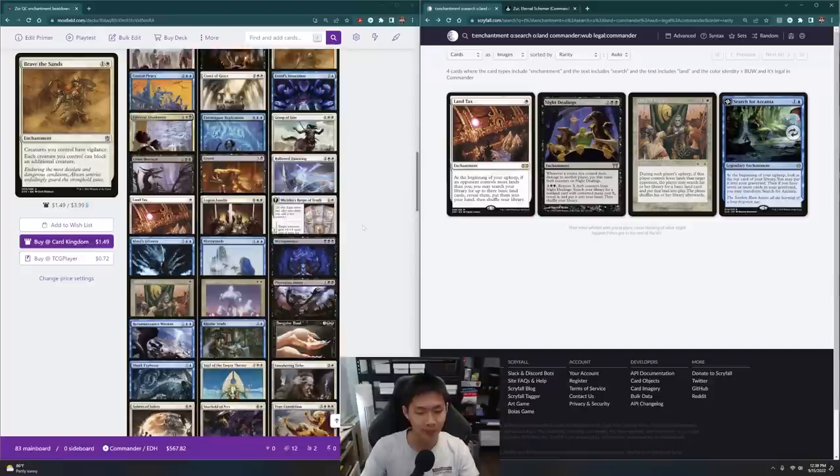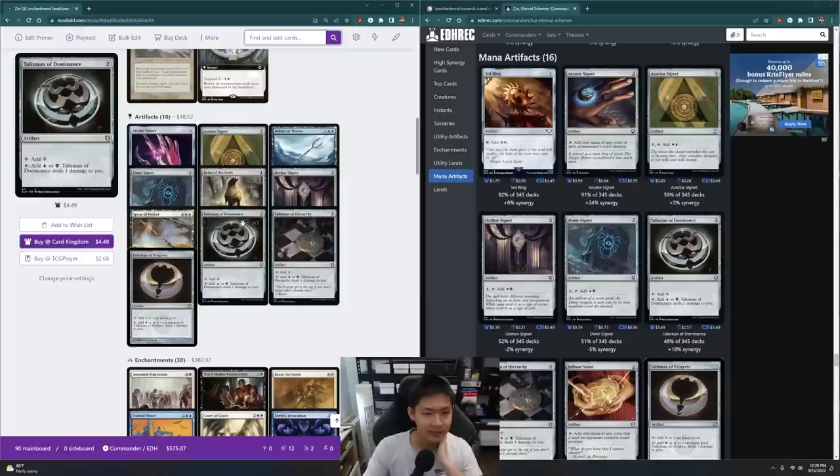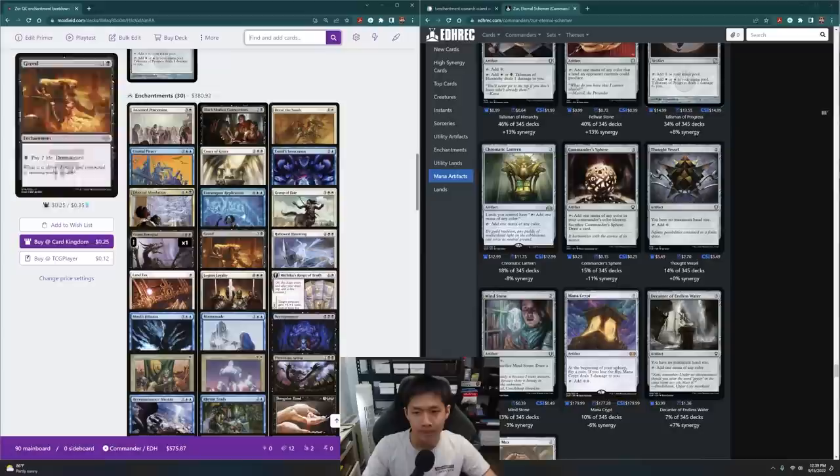I might also put in something like Oath of Lieges — it helps everyone. Each player's upkeep, that player chooses a player who controls more lands than they do and can search for a basic land onto the field straightaway. That's pretty good — it kind of balances out all the lands. Unfortunately I think that's about it for enchantment-based ramp, so I'm going to add in a few rocks for color fixing.